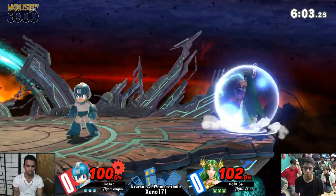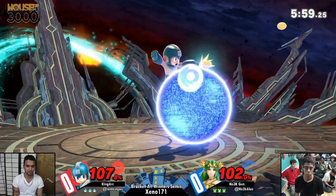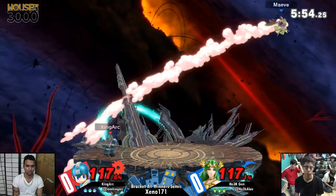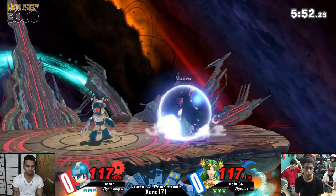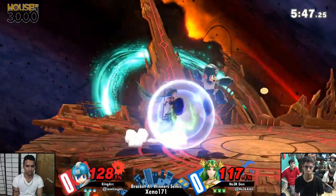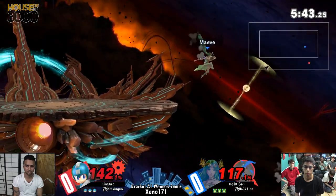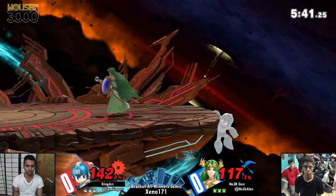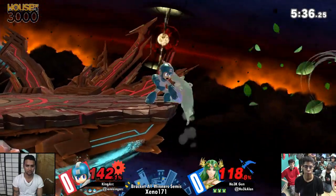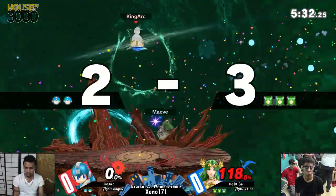Let's see if he can get a stock here. Goes for that big down air — can't get the two-frame. I thought Jen was going to do something cute. Now he's the one who's put on the ledge offstage. I love his recoveries though. His disadvantage so far has been so good, especially on a stage like FD with Mega Man — it's going to be so hard to land and just get back into neutral, but Kingarch's been doing such a good job with unique mix-ups, crossing up and utilizing the jump. Back there though, finally finding its mark.